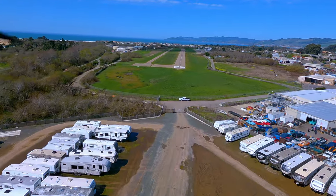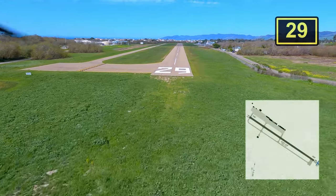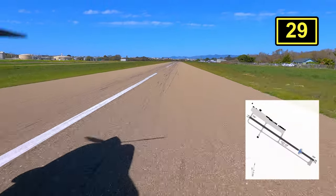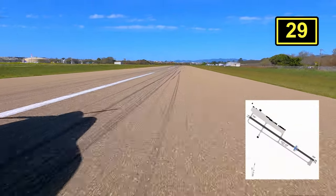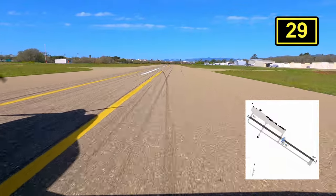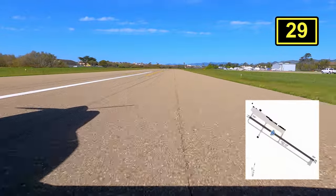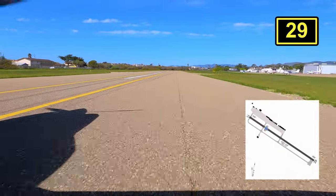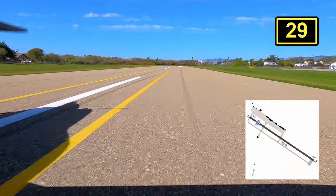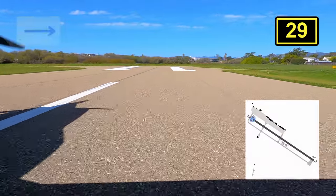Another thing to plan for is the runway — it's 2,325 feet, which is more than enough for us, but it's relatively short compared to most runways pilots typically land at. I practice a lot on the sim and found it not too bad. On departure, even though we typically only need 1,500 feet at our weight at sea level, I still do a short field takeoff because of those bushes at the end.